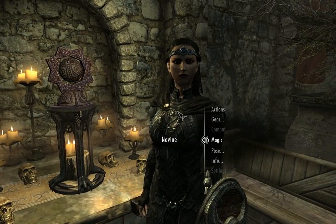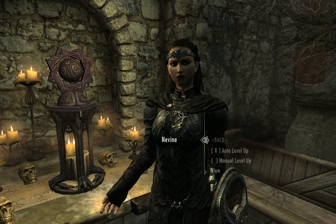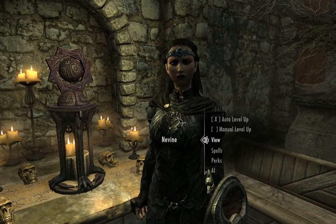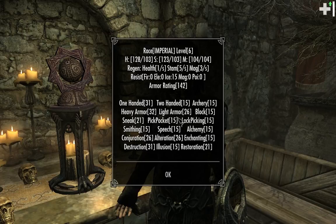Let me tweak options and check her info. She's level 31. Archery — not great. Heavy Armour is 32. Light Armour is 26, so she's actually better with Heavy Armour than Light Armour — that's bizarre. Block is 15, so she's not very good with that. Sneak is 21. Pickpocketing, lockpicking, smithing, speech — all 15. Conjuration is 26, Alteration 26, Enchanting 15, Destruction 31 — ooh! — Illusion 15, Restoration 21.